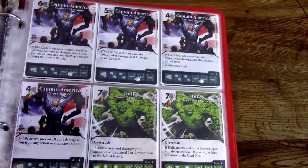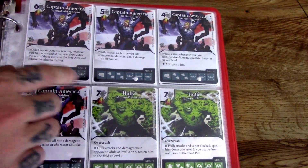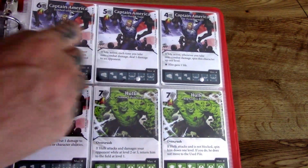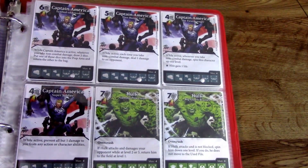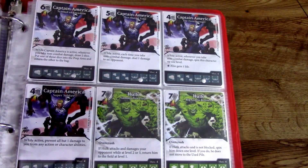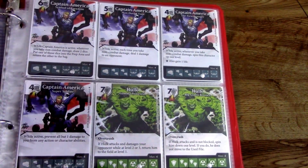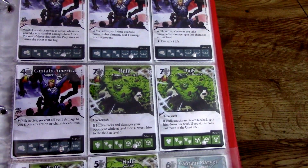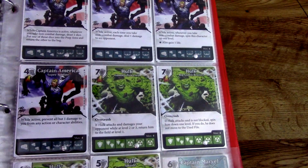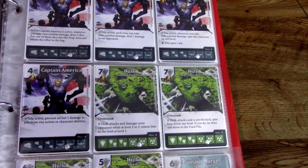Captain America — I like this art here and he changes his die up as well. He's a 5/5 on his final. While active, each time you take non-combat damage, deal one damage to an opponent. It's kind of pinging people — ping, ping, ping. I think that's really interesting. Hulk comes into play — my favorite die of this set. He is an 8/8, just a brute, and he has Overcrush on one of his cards, which is my favorite ability.